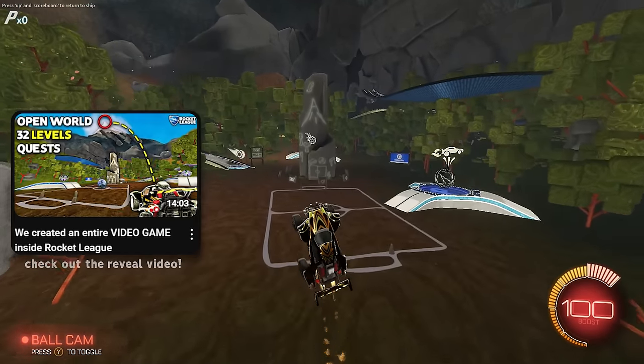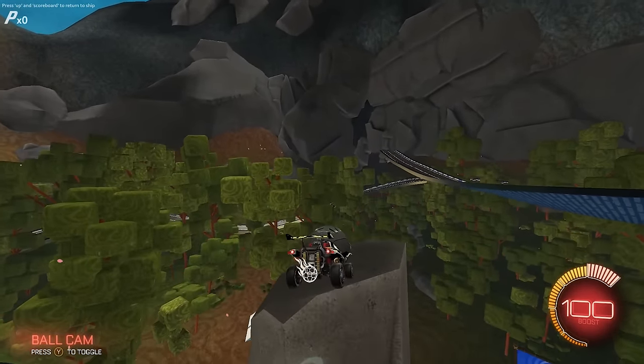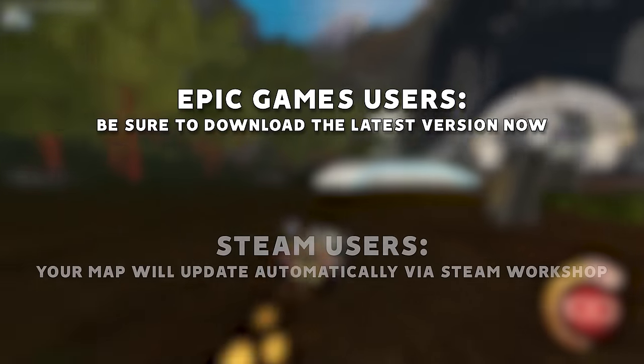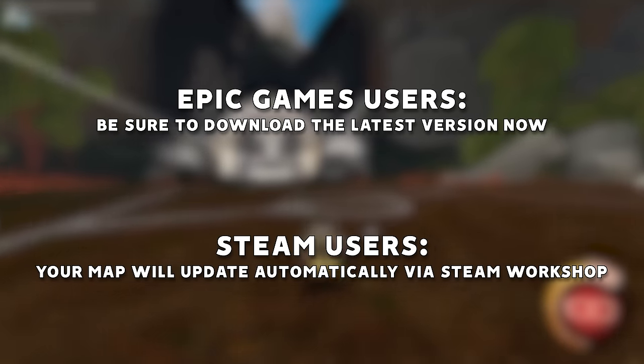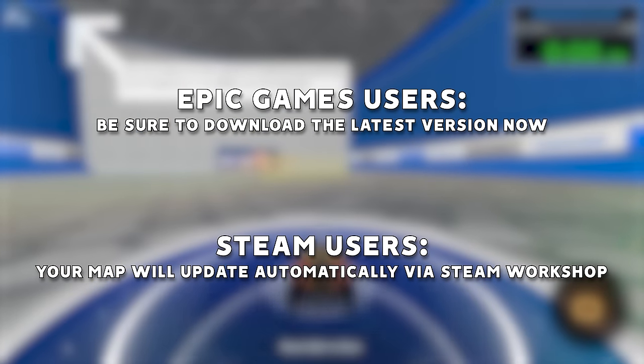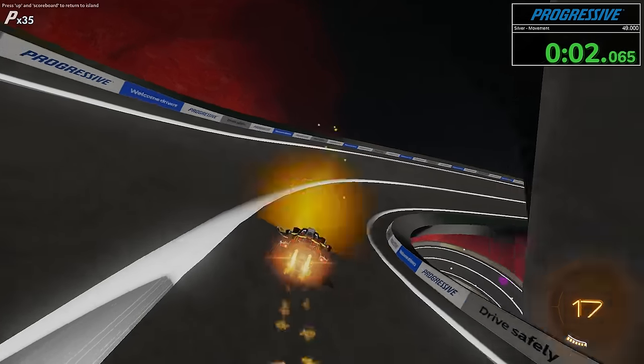A couple days ago we released Immortals Progressive Island, which is an entire video game inside Rocket League, and was a project that took 6 months and over 1200 hours of design to come to life. Since the release on Monday, we've put out 4 major hotfixes to address as many bugs and improvements as we can. Today I'm going to show you guys a full campaign run from start to finish and explain some of the background of how the levels and areas came together.